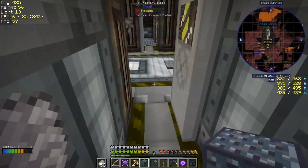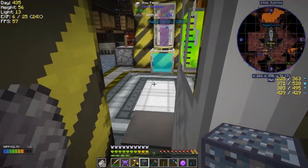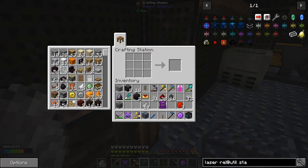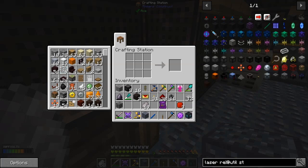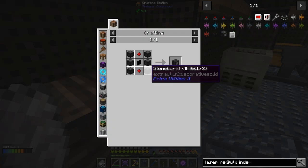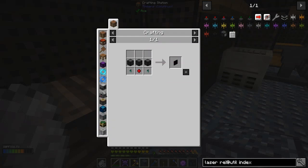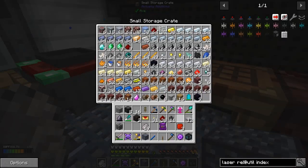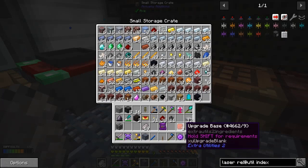I'll put this block back now and I should go and put the wall back on the other side - I'll do that off camera. Now another interesting feature of Extra Utilities is the indexer - this thing here. We need some stone components down.